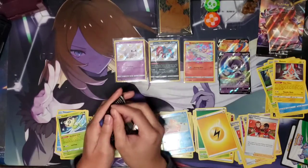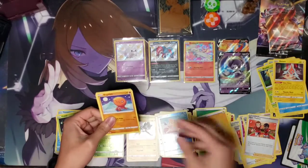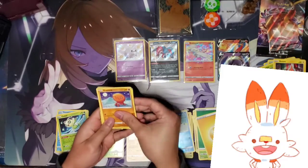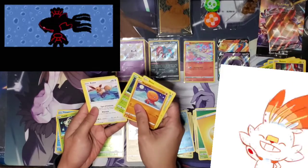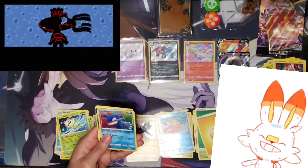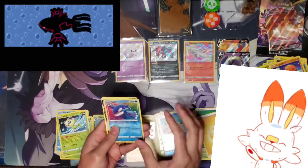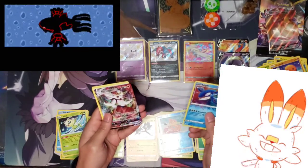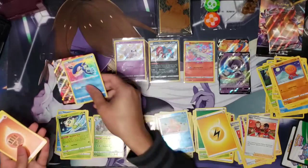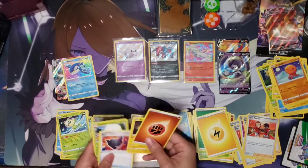Last pack, guys! Trapinch, Shinx, Rolycoly, Eevee, Mamoswine — oh nice, we got another Amazing Rare: Kyogre this time! That's the card I was talking about earlier. And last but not least, we got a Cinderace VMAX full art! Very nice — this box was pretty good. Fighting Energy, Rotom, Rusted Shield, and Eldegoss.